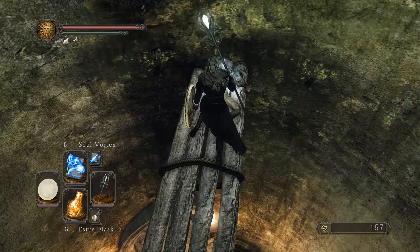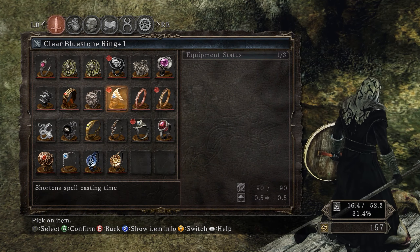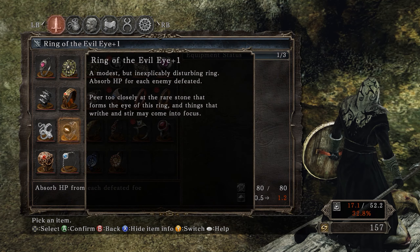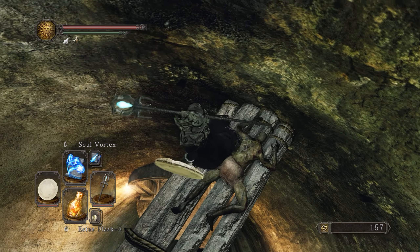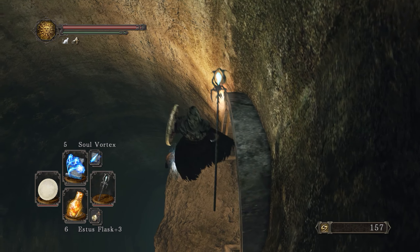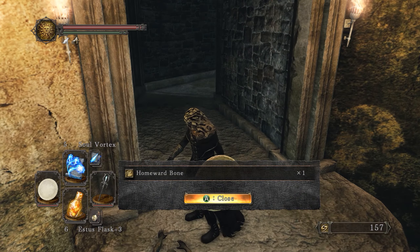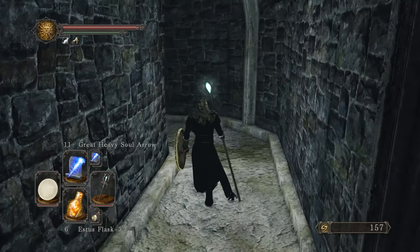Ring of the Evil Eye +1 — you can buy the original Ring of the Evil Eye from Shalquoir, but this upgraded version is better. It refills health when you kill enemies. Homeward Bone here too — if you want to get back up. If you're low level, this place could be quite challenging.